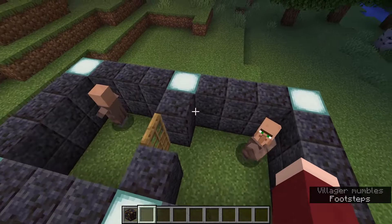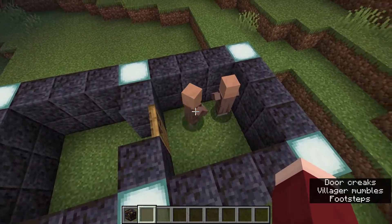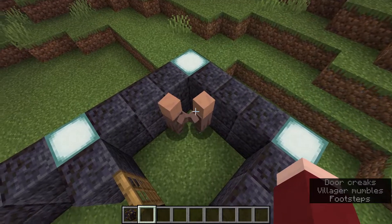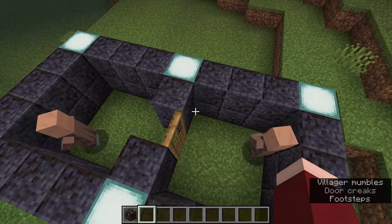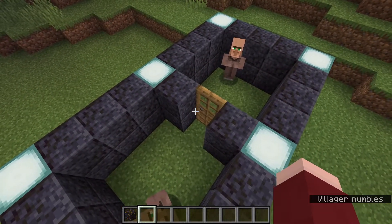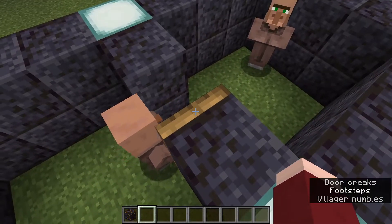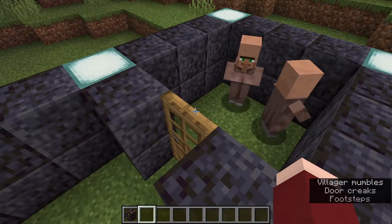Lastly, there's a little bug fix involving villagers: they should no longer get stuck on doors. Previously, when two villagers would try to go through the same door at the same time they would get stuck on each other and neither would be able to get through. That should no longer happen. In addition, there was an issue where villagers would just spam doors over and over, and that should also have been fixed in this snapshot.